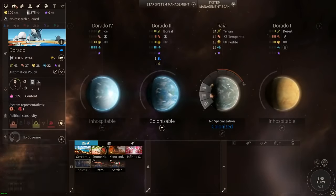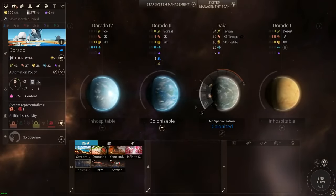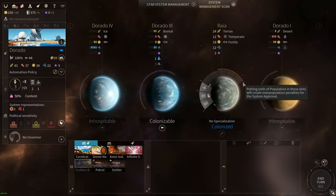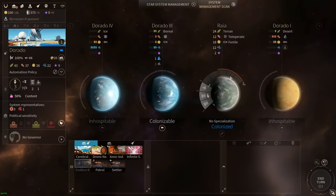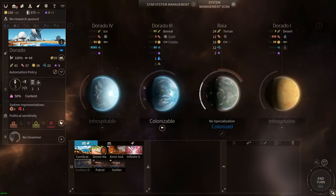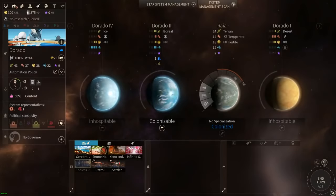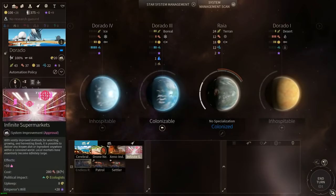We have 8 total slots on this planet. The red slots will start generating unhappiness if they get filled up - so ideally when growing this system, we want to get 2 more slots filled and then colonize a new planet and have people grow on that one, so we don't get the negative penalty. Eventually the whole system will be colonized and we'll have to build buildings like the Infinite Supermarkets to increase happiness in other ways.